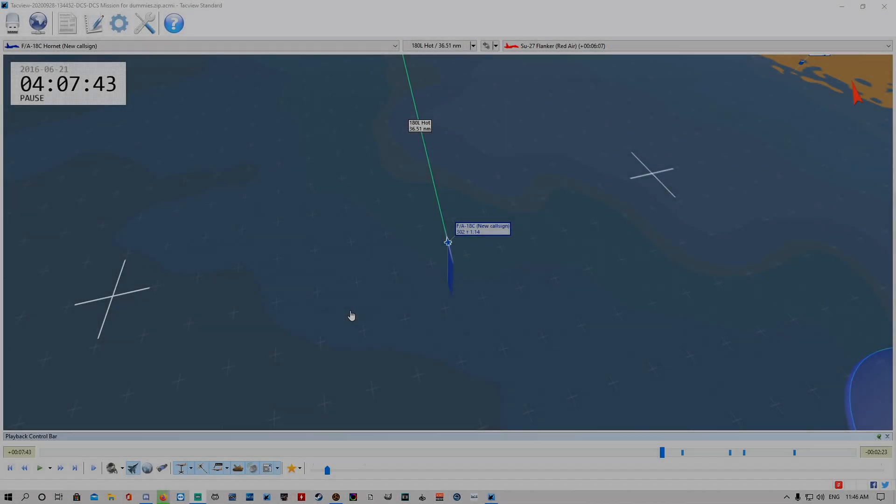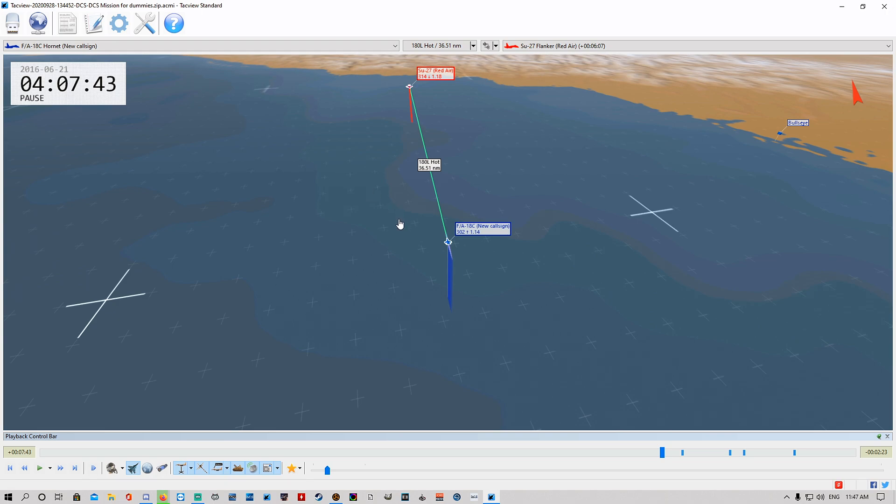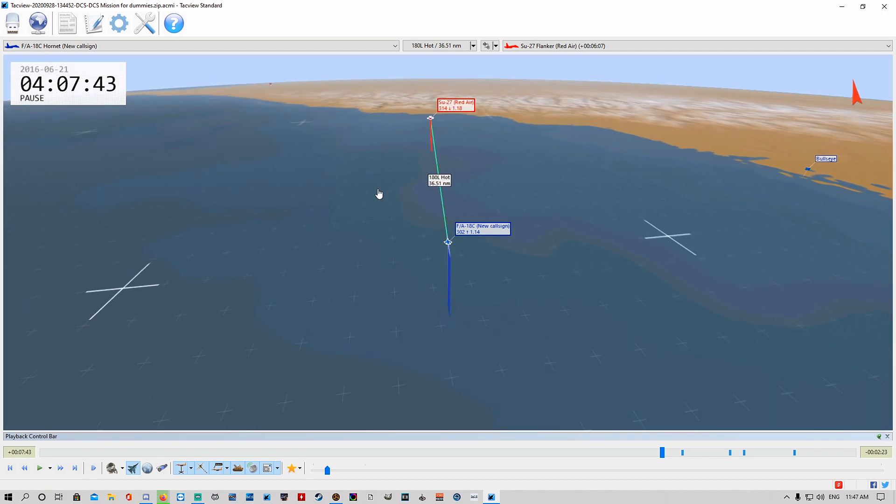Welcome back. Today we're going to run through the crank. So we did a BVR tactics video the other day on YouTube on how to do an engagement with the AIM-120 using TWS mode, and we've got the track file using TAC view of that exact video. That's what we're going to watch now in TAC view. So we've got myself here and the red aircraft we spawned in the mission.